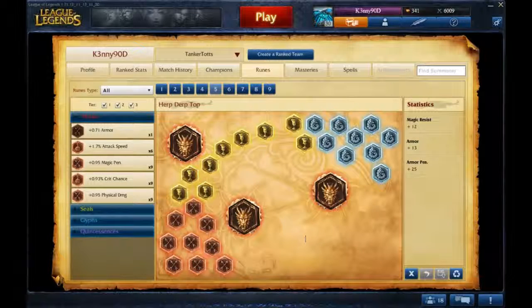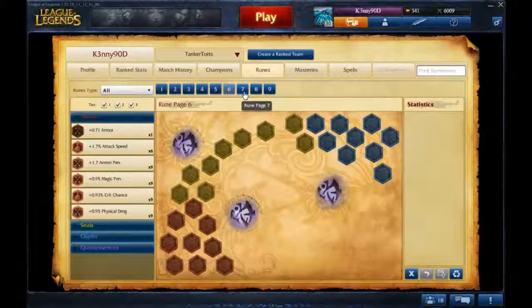The last page I have full right now I just call Herp Derp Top because it's just a stack of armor pen with armor and magic resist. The only reason I made this page is because some people do benefit more from armor pen, specifically AD casters. The rest of the rune pages are empty at the moment because I picked them up during the two-for-one sale.